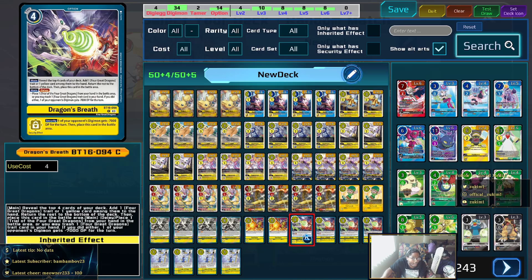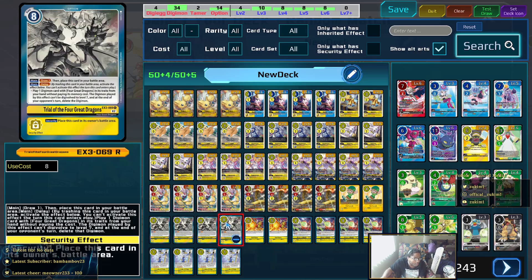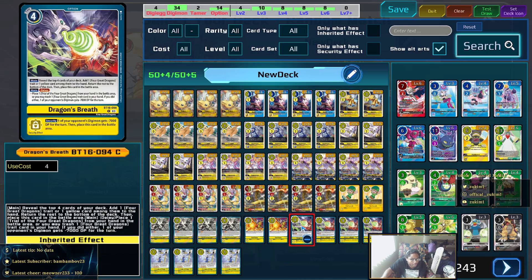God Flame unfortunately is not searchable in this deck — it is playable because GodJurman can play it for free, but you will sometimes whiff and put it to the bottom of your deck. You still need it because it's the only way to recycle your GodJurmans when they go to the trash, and you'll be going through them extremely fast in this deck.